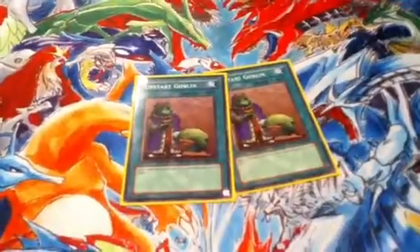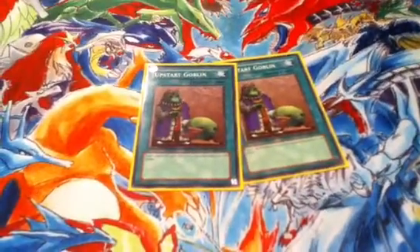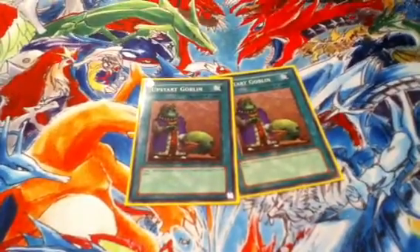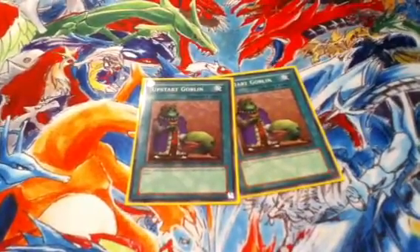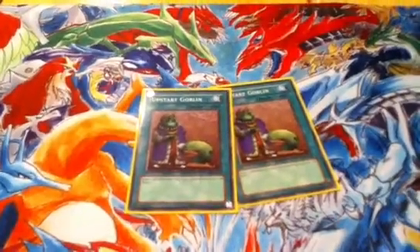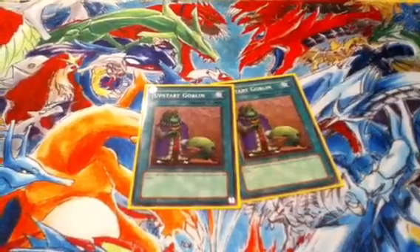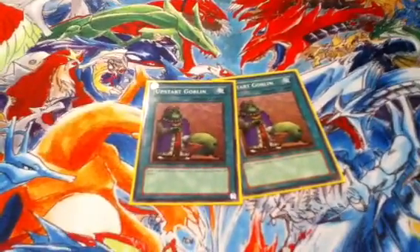Two Upstarts for draw engine. Your opponent gains a thousand, but it's a nice price to pay for drawing the card. With each draw you get you can't have a bad draw. You honestly can't — if the deck is shuffled and everything is aligned, you're going to get a good pull.